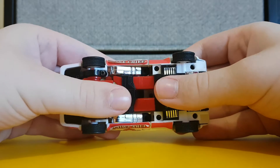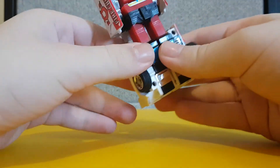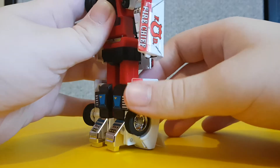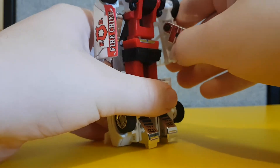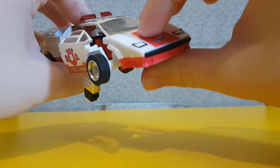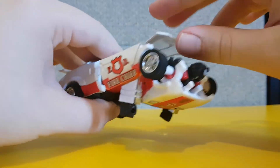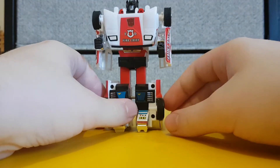Now let's go on with this guy's transformation. To start, take the back of the car and just pull that out. Come in here and push down the feet, then extend up the legs. Take the doors and pull them out like so, then move the elbows up. Take the front part of the car and move that down, take the head and move that, then take the back of the car and just fold it up. And here we have Red Alert in his robot mode.